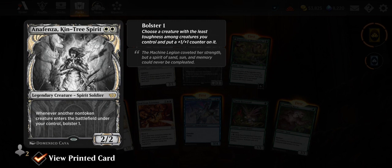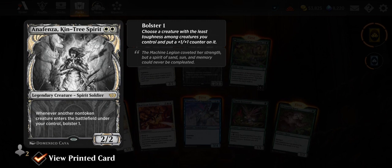Here we have Anafenza, the Kin-Tree Spirit — beautiful, I like it.